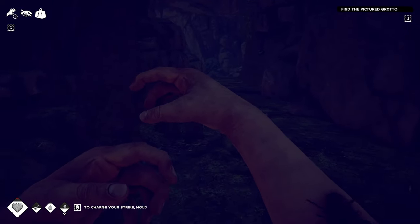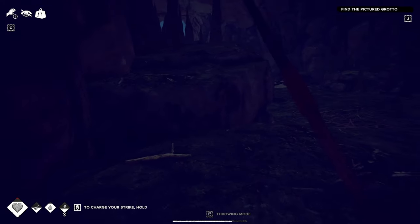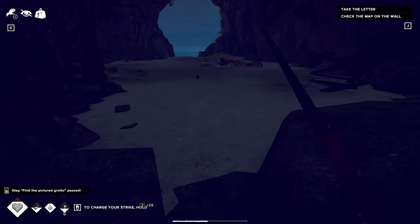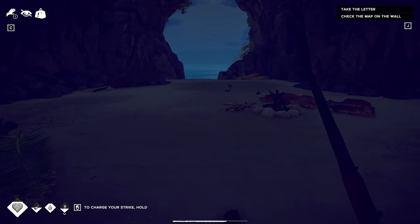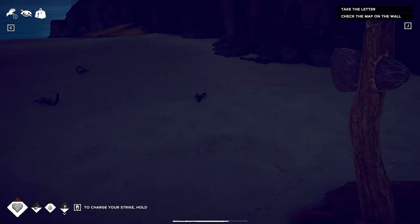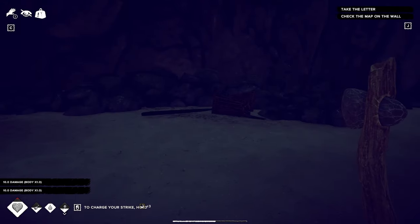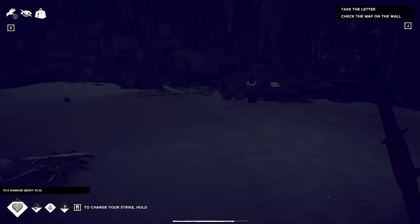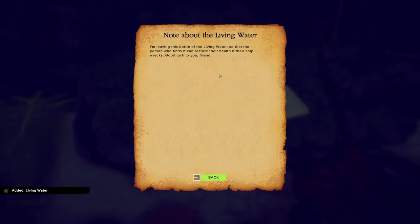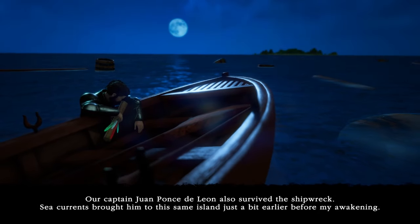I think one got me - yep, two damage. Let's get out of here. There are like three scorpions in here. I'm going to swap to my crappy axe and kill them all. Now the game wants me to take the letter and check the map on the wall. The letter tells us about living water, which restores statuses when we faint.